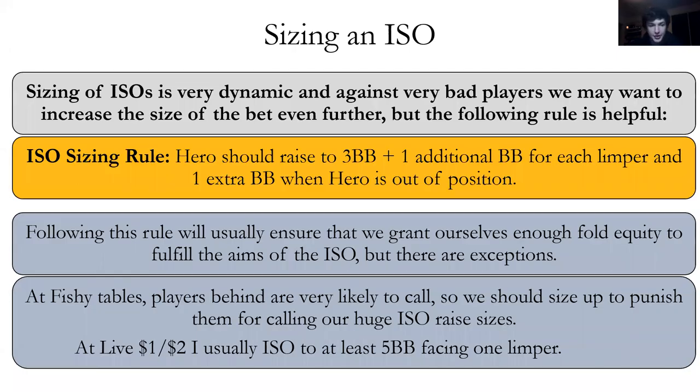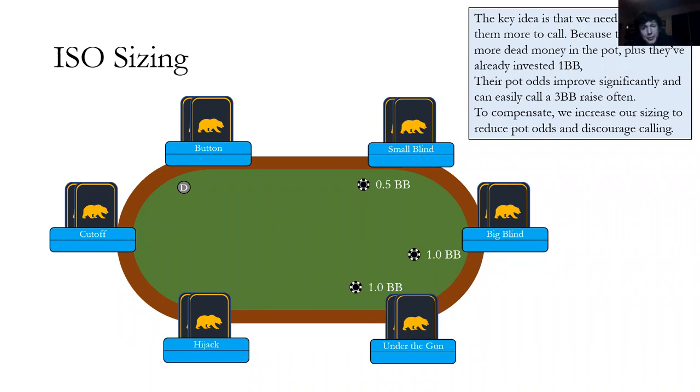ISO raise sizing. The general rule: raise to your default three big blinds, then add one for each limper, and an extra one when you're out of position. This gives enough fold equity to achieve the ISO's goals. But at fishy tables where players behind are likely to call, we go even bigger to punish them — often raising to at least $10 or even $15 facing one limper. The key idea is that with dead money in the pot and limpers already having invested one big blind, their pot odds improve significantly and they can call more easily — so we increase sizing to reduce their pot odds.